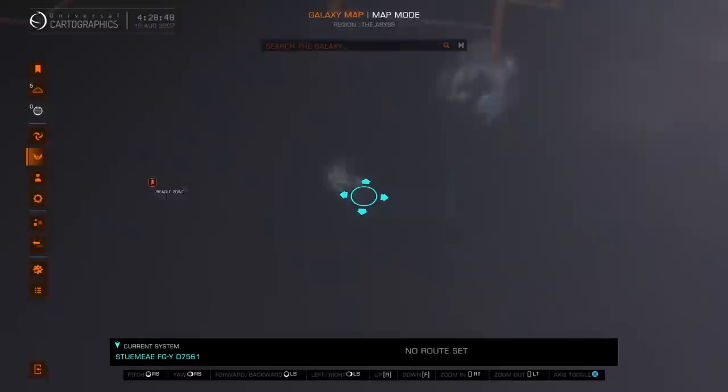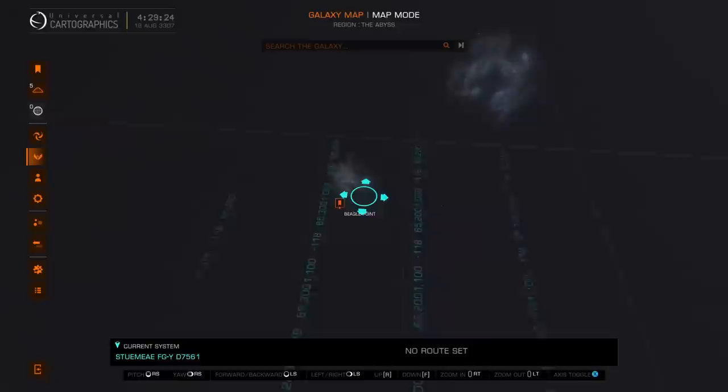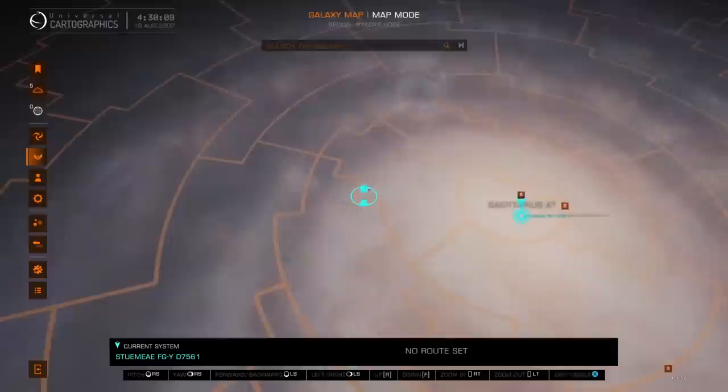Plotting routes through the Abyss becomes more dangerous and more difficult, but I'm not too worried about it because I've crossed it several times, including in this exact explorer build. I know I can cross the Abyss with about one jump to a non-scoopable star. Some of these stars around here I've actually discovered — they should have my name on them. These distances — think of it as maybe a third of the way to Beagle Point.